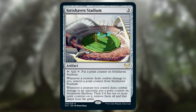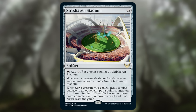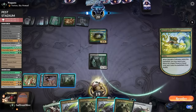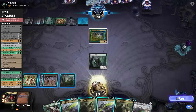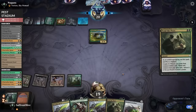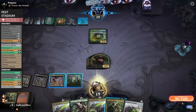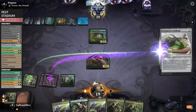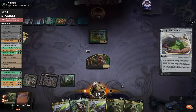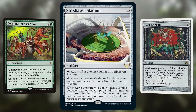Meanwhile in Commander, as soon as Stadium hits the battlefield and gets a couple of counters, your opponents recoil in terror and team up to take you out because they're worried you'll make a bunch of tokens at instant speed and make them lose the game — which means a lot of times Strixhaven Stadium kills you rather than your opponents. The best bet is to slow roll it: wait until you get a big lethal board of creatures, then put it on the battlefield and kill someone with one attack, like you would with Beastmaster Ascension or Coat of Arms.